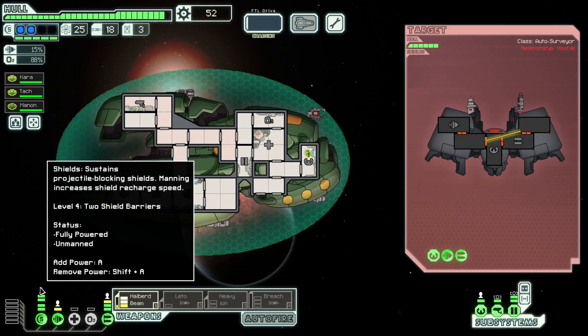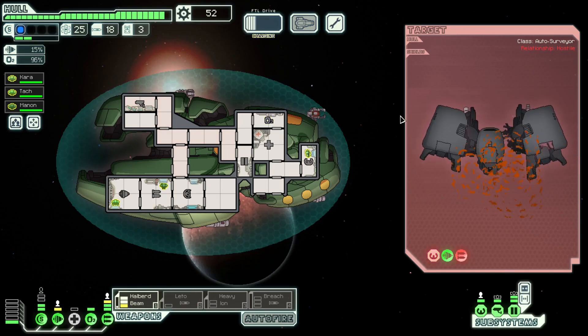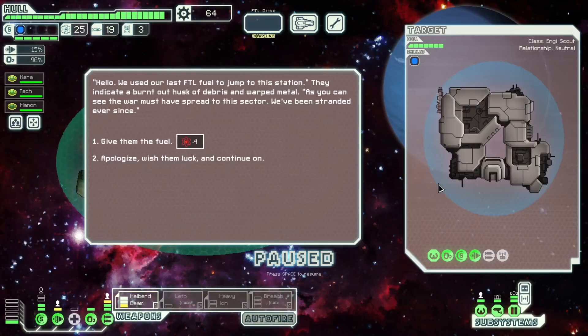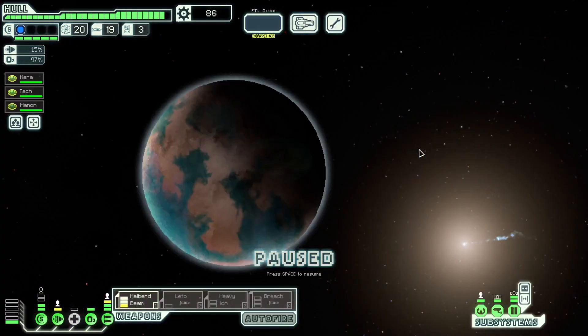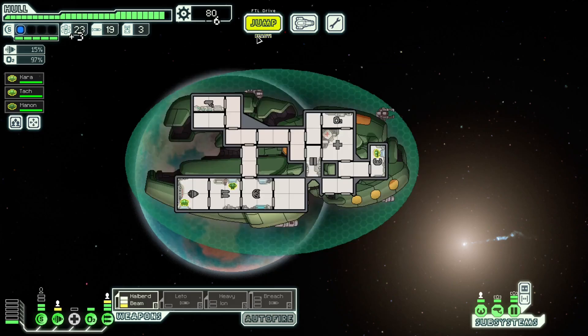Our halberd beam is going to completely crush this shieldless scout. Their weapons can't get through the Zoltan shield fast enough to stop me — one shot of the beam and they'll just die instantly. We just did a big trade for fuel, so cool. We have 86 scrap, so we've got a hacking buffer without even needing to sell anything. I'll buy back three fuel, keeping me at 80 scrap.